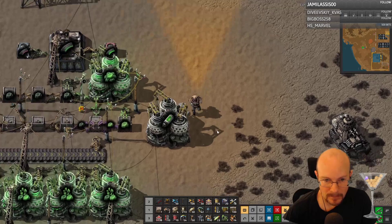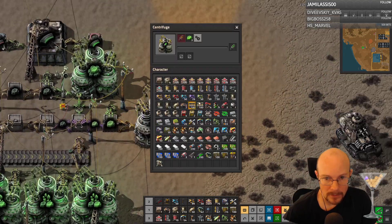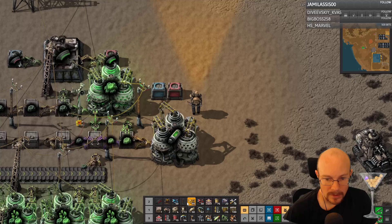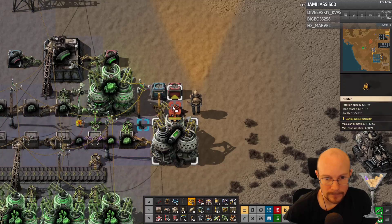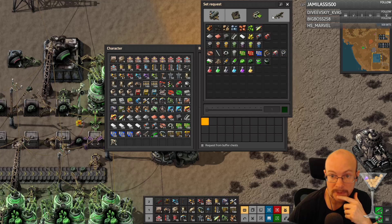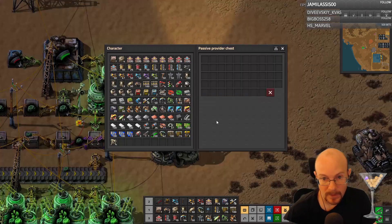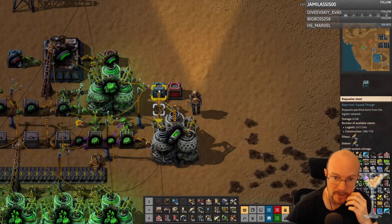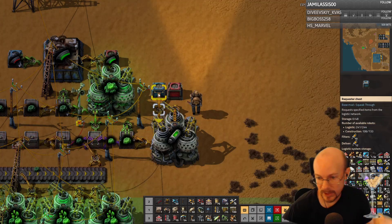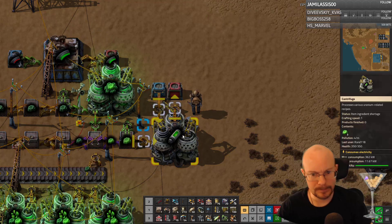Let's do this — we'll go with this, and then we need a requester chest, and then a provider chest. We're going to request... I guess we want to just turn all rocket fuel into nuclear fuel, right? Supplied with 10, and then just turn it all into nuclear fuel, I think. So is that going to work? And we'll just slowly turn this Kovarex into nuclear fuel. Cool.